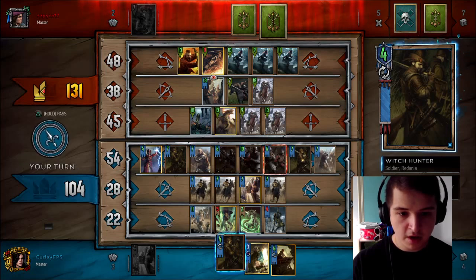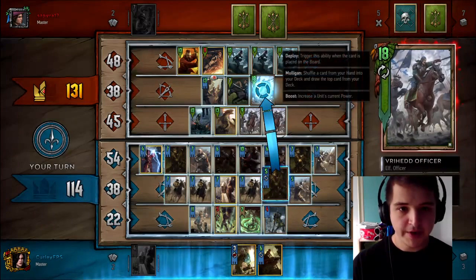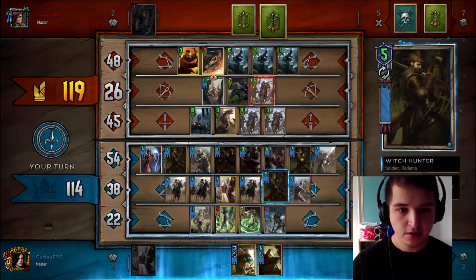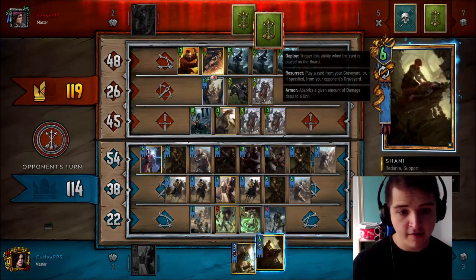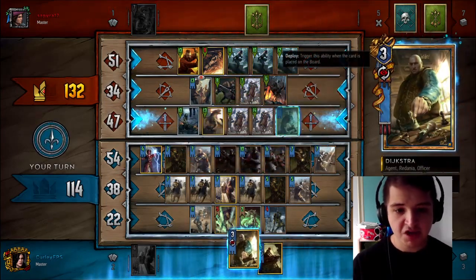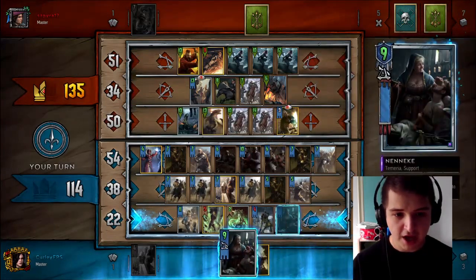I'm going to call in my last Witch Hunter. This is my best reset — 12 points, 8 points. Shaney would be strong here, however I would hold it as a keeper if possible. I'm going to go for Dijkstra here — I'm almost guaranteed to draw into Nenenke. We've got a two-in-three chance. And here she is.